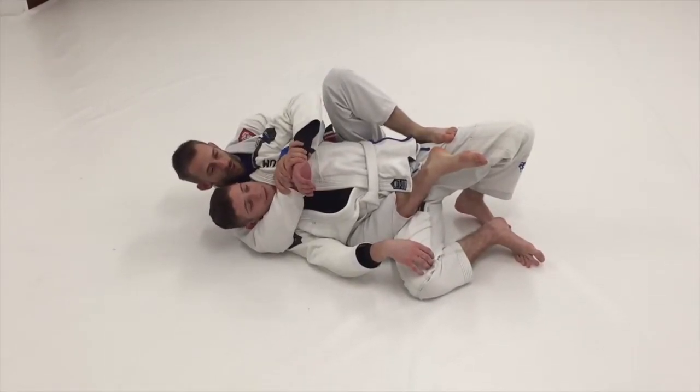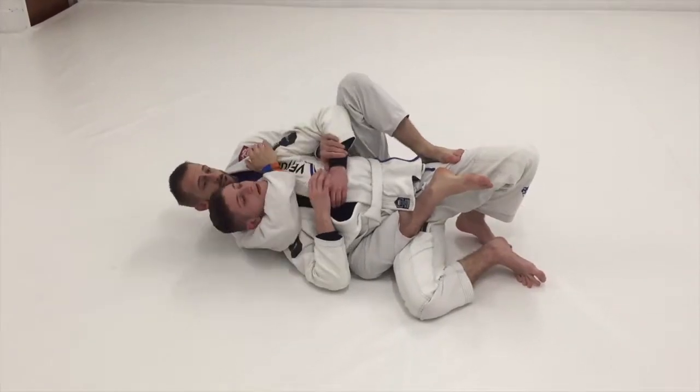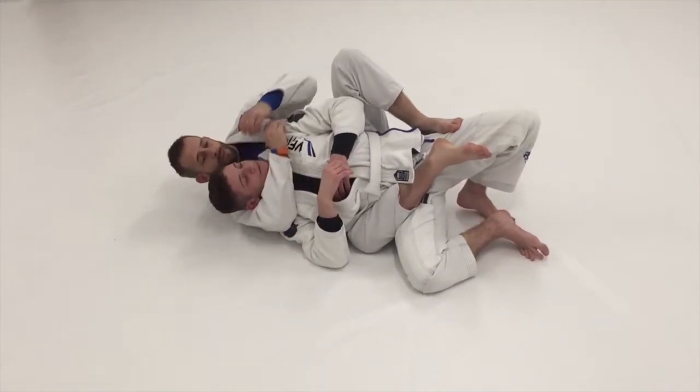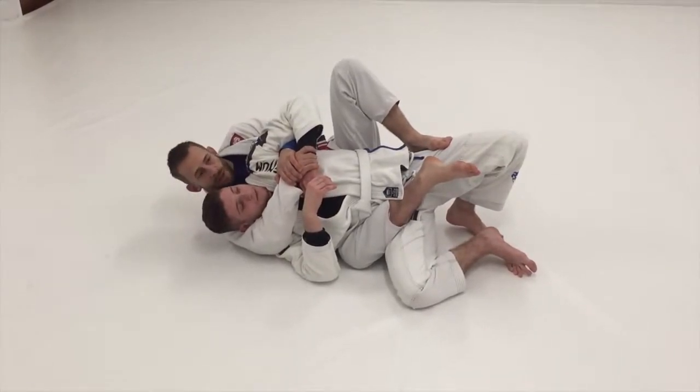What will always happen is Sam will try and grab my hand to fight the position. If he doesn't, I should just be trying to attack his neck straight off the bat. I do this all the time — I just go boom, feed, and then I get the choke. So if he doesn't control my arm or doesn't try to defend my arm, that's what I'm going to do.